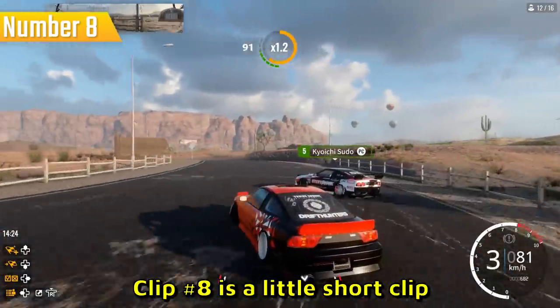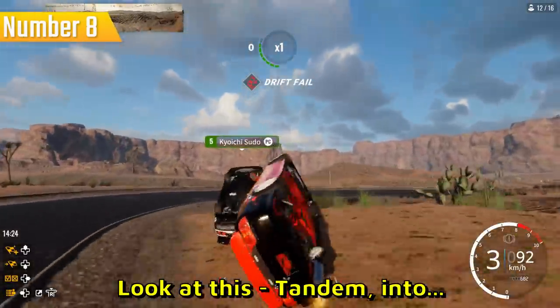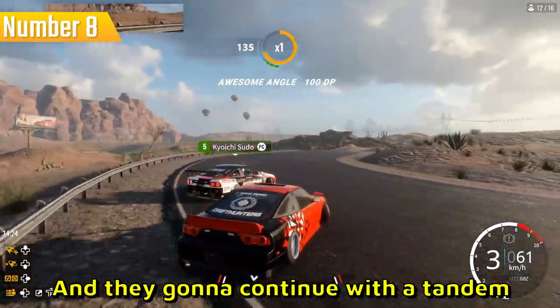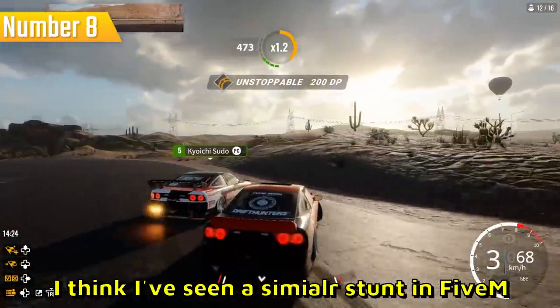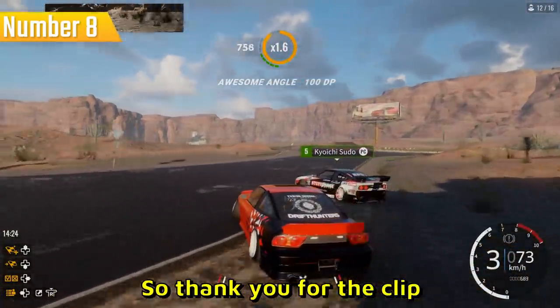Clip number eight is a little short clip — it's a drift stunt. Look at this: tandem into a two-man barrel roll, and they're gonna continue with a tandem. I think I've seen a similar stunt in FiveM in another top 10, but never in CarX Drift Racing. So thank you for the clip.